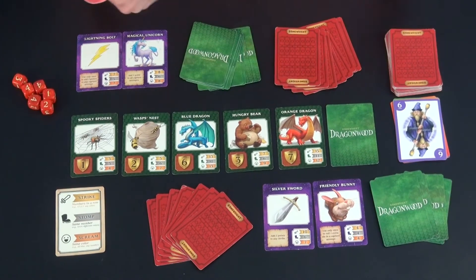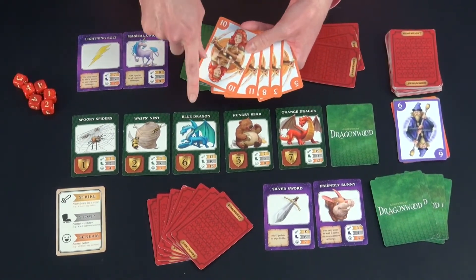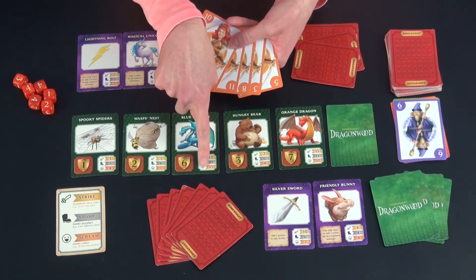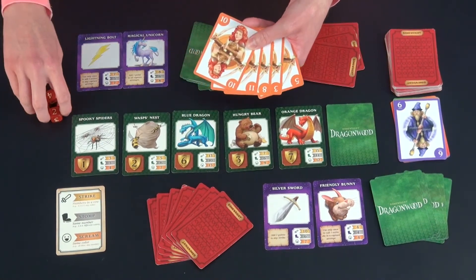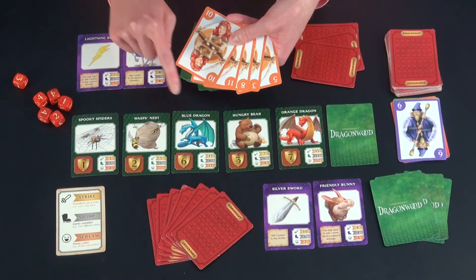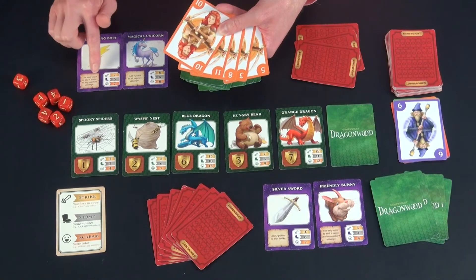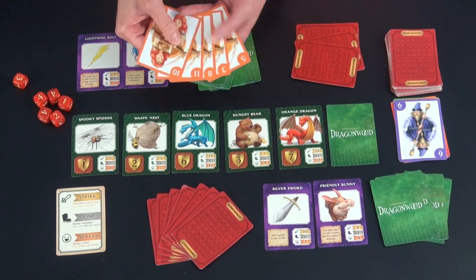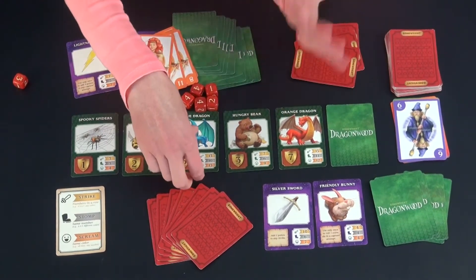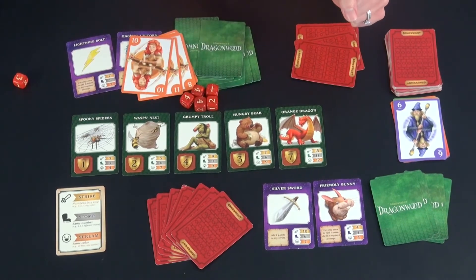Let's do the final couple of turns. It's my turn. I'm going to use these five cards that are the same color to do a capture attempt on the blue dragon — doing a scream, which requires 13 points. I take five dice, but I also have a magical unicorn which lets me add one point to any capture attempt, so I only need a 12. I'm also going to use my lightning bolt, which I can only use one time but adds four points to any capture attempt, so I really only need eight on five dice. I roll them — hooray, I got it! I put it in my face-down pile and place out the final remaining card.